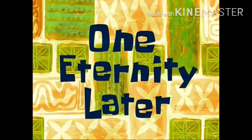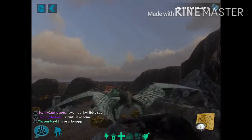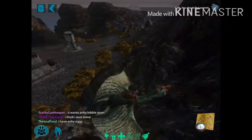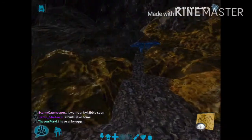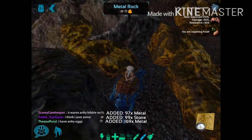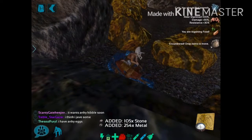One eternity later — okay guys, so we have arrived at the volcano. Now what we do is drop our Ankylosaur on a bunch of metal rocks, just like that. Then we fly over here, land at the top, run over to our Anky, get on the Anky, and then just attack. And there you can see you get lots of metal per hit.